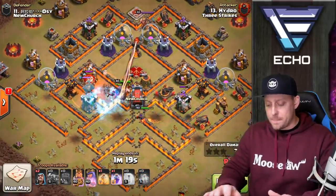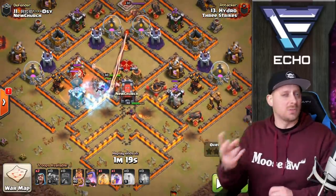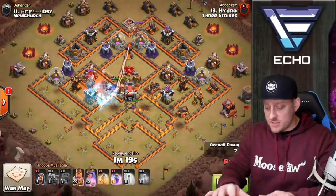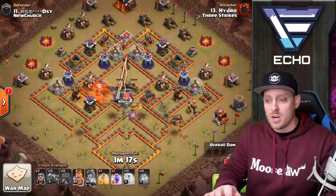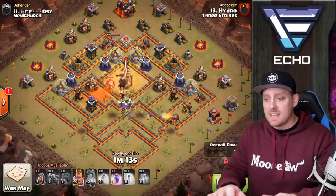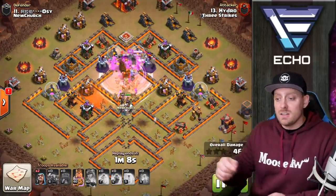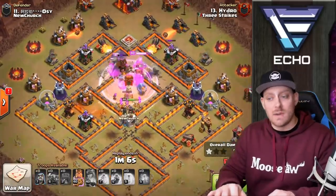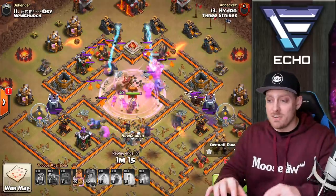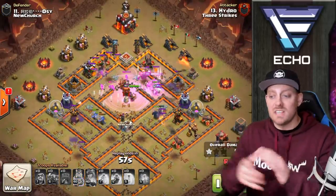Let me pause for a second. Look at the outside of this base — everything is funneled so nicely because two P.E.K.K.A., one on each side, funneled the base down so the Wrecker and all the troops could go straight through the core. Two Wizards left that could be used for cleanup later on. The Wall Wrecker still pushing through with Rage and Heal. The Wrecker is deployed, and Bowlers are coming out, tearing up what's in the center, hollowing out the base. Now all we have left is a shell.